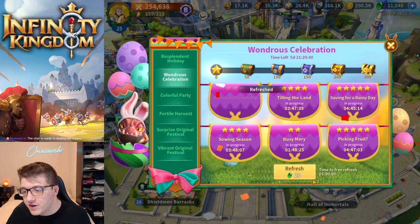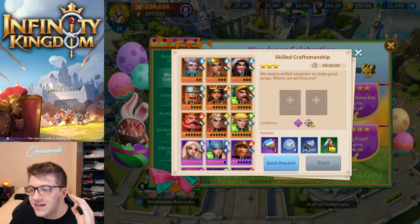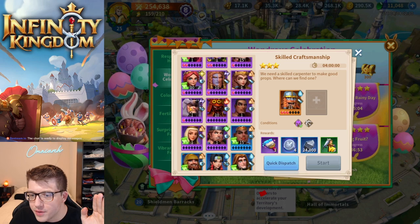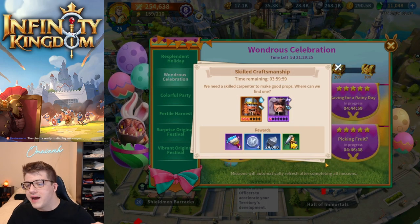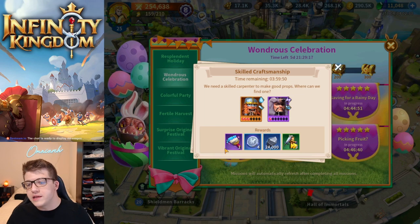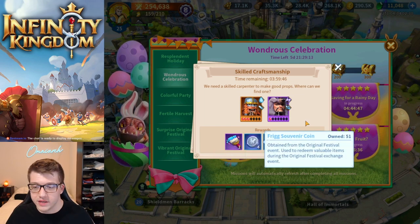You can refresh roughly once every hour. After refreshing, I see a new mission requiring at least one elite and one bowman — super easy. I send Boudicca and it starts up. Four hours from now they come back. The rewards are really interesting: you get some resources and speed ups, but what you're really looking for are the multicolor paint brushes and the Frigg souvenir coins.